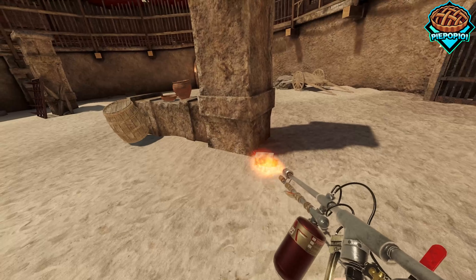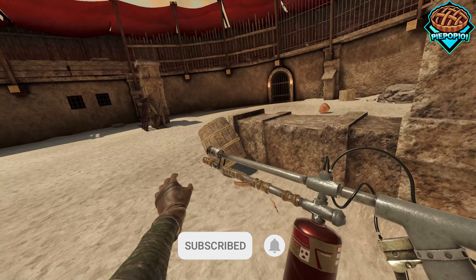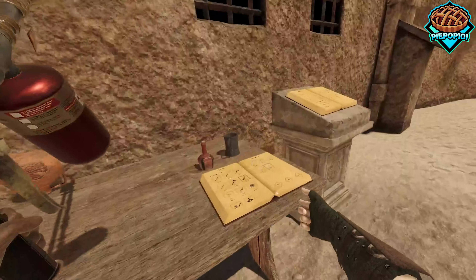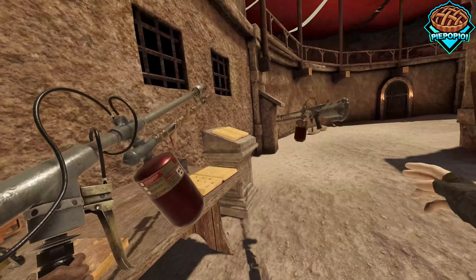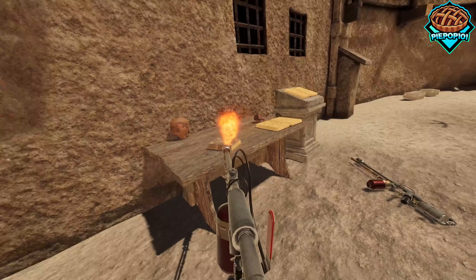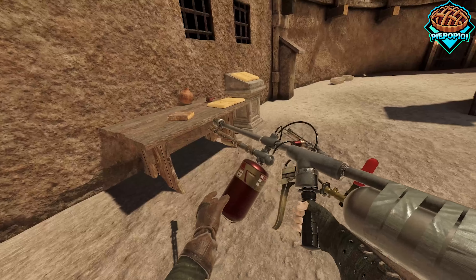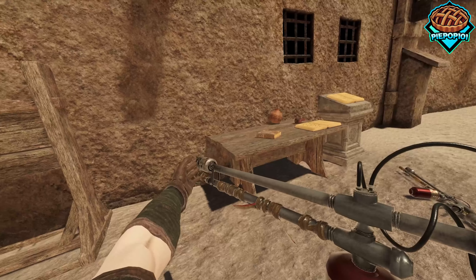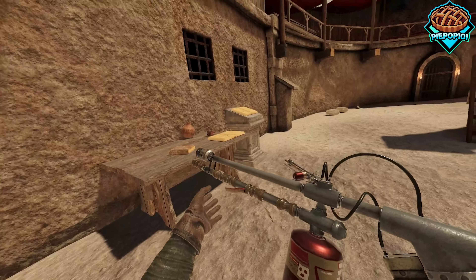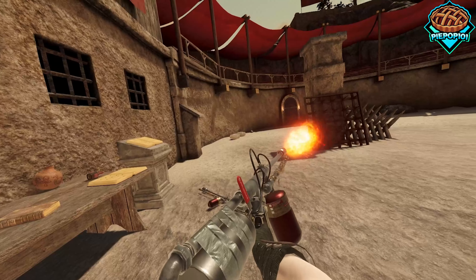It can knock stuff over using force, so we can customize the force used. We can customize whether or not the particles interact with items. For example, if I spawn another one of these and pull the trigger, notice nothing happens to this item, but if we shoot it on the others it just blows everything back. That's extremely helpful if you want your particles to be inside your weapon so you don't want them colliding with the weapon itself, because then the particles will go every which way.